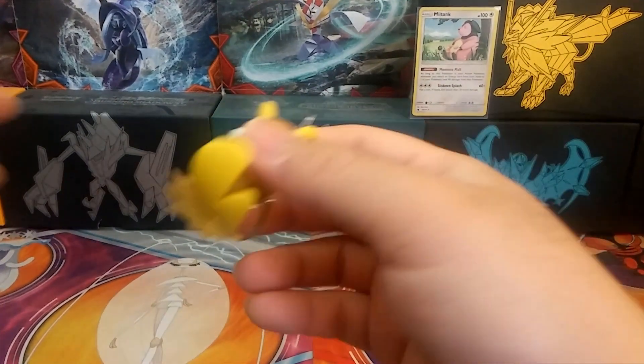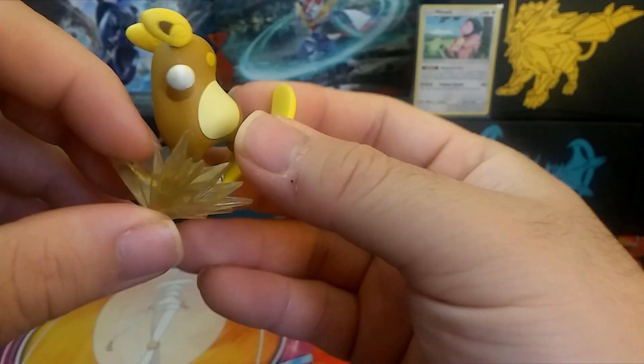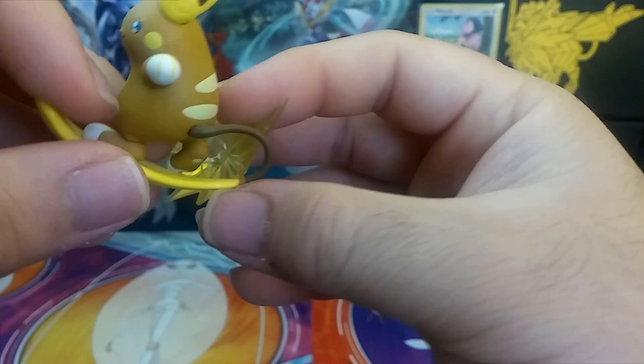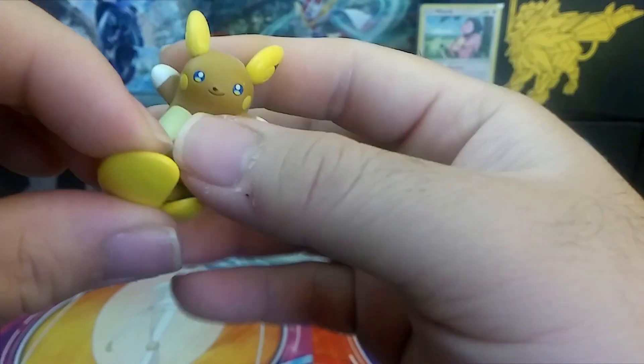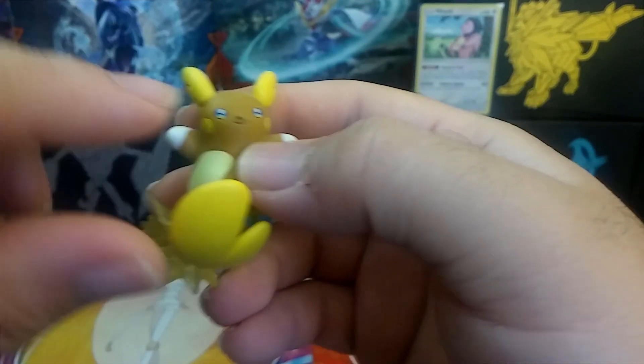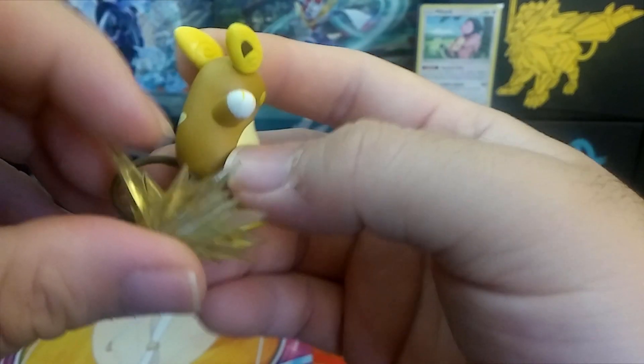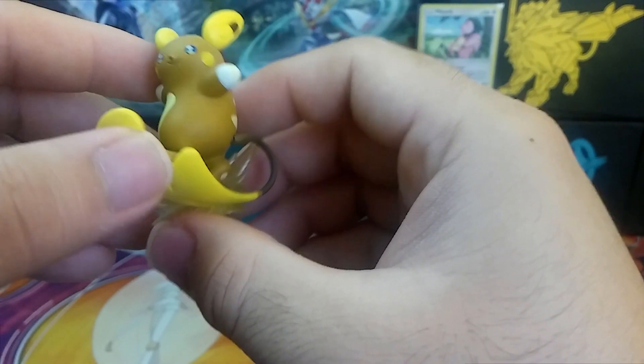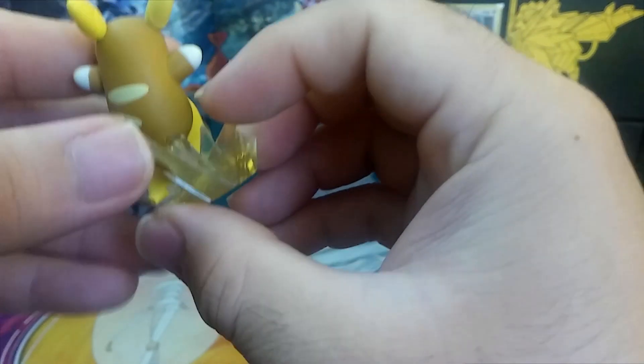And then the final one I have is the Alolan Raichu. This one's pretty cool — surfing on his tail, always got a smile on his face. It's rare that there is ever a mean or angry-looking Raichu.